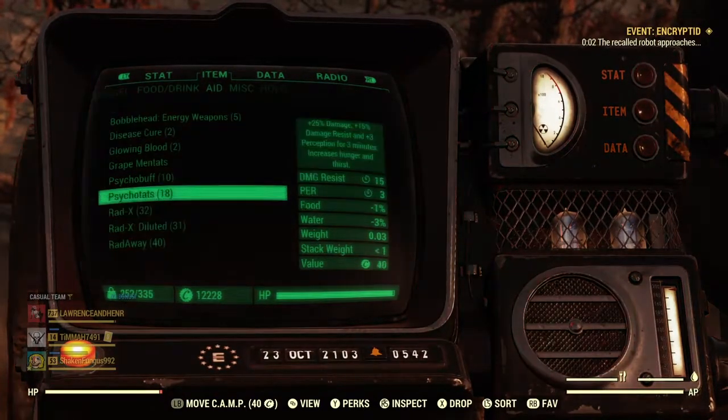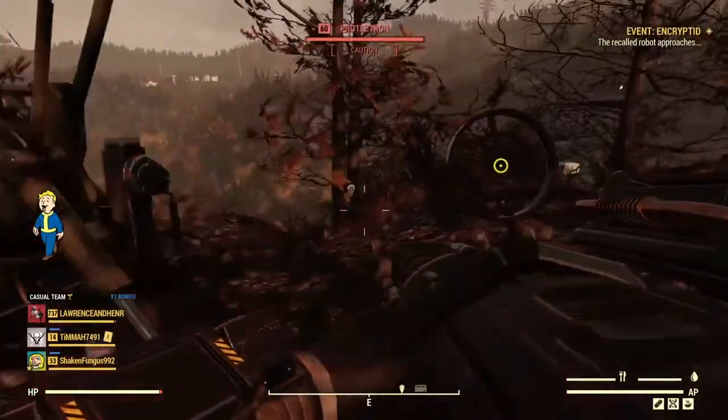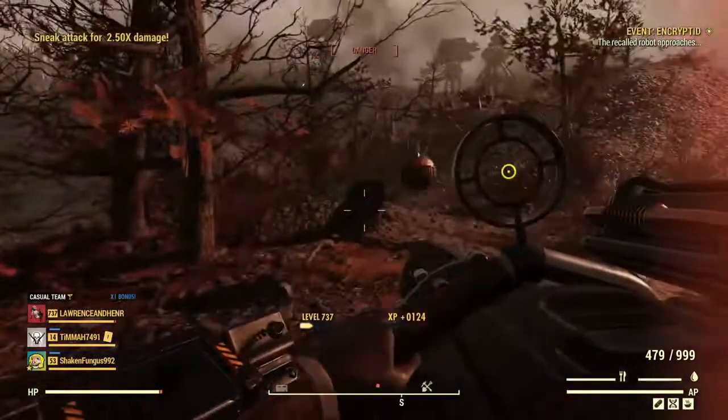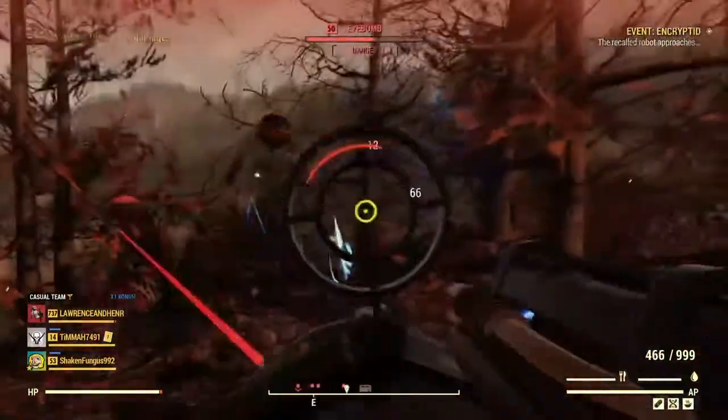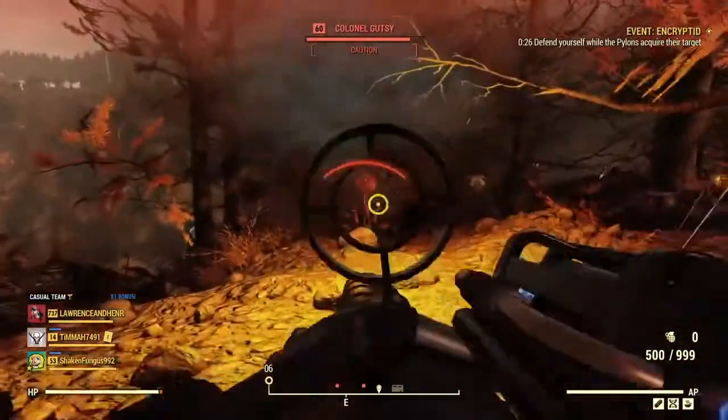There are three pylons set up around the area. Starting one of these up makes you a conduit. Long story short, you need a nature full of juice — juice that pumps from you right into that robot's shield. You'll need all three active to down it.